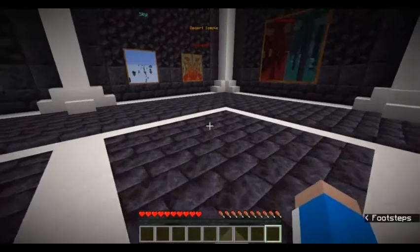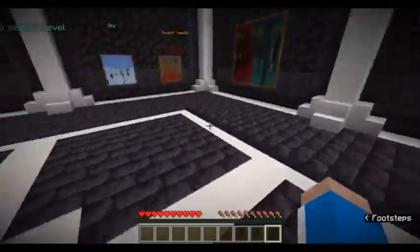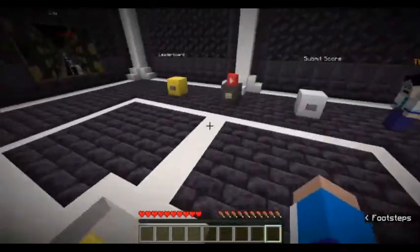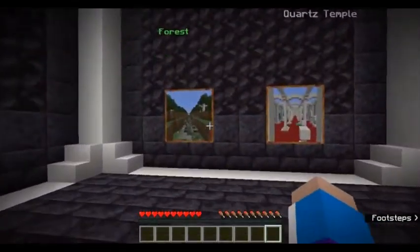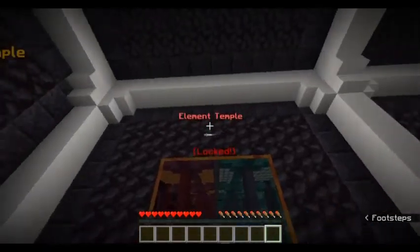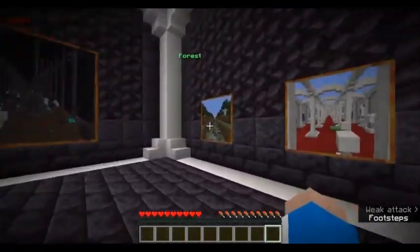Welcome to the video! Today I'm doing a parkour map review. This is the 'Parkour With Me' map — it's really fun. I downloaded it and the download link will be in the description. I've played this a little so I have three levels open. You have to finish the parkour to unlock the next level, which I think is cool. I still need to beat the sky level and the desert temple level.